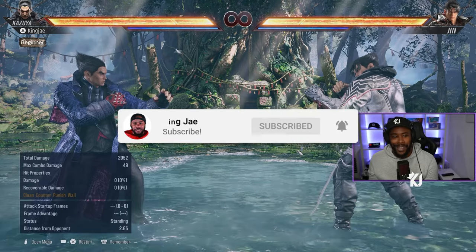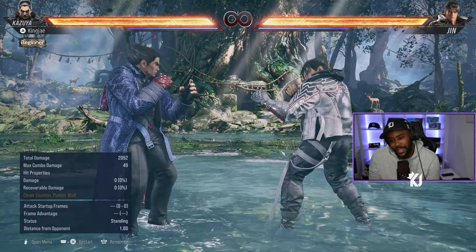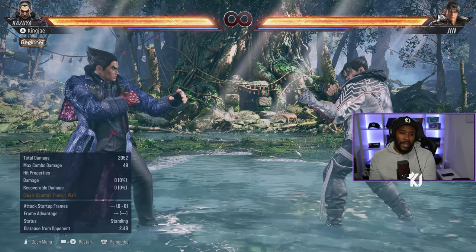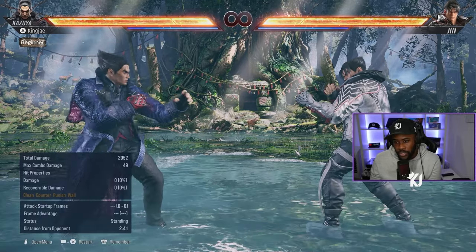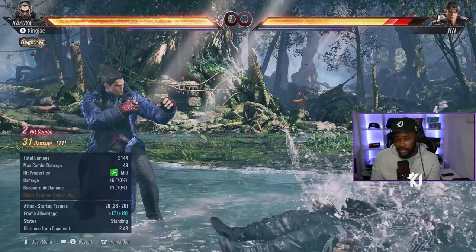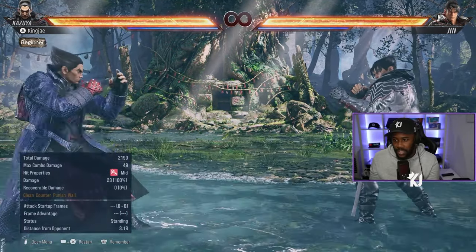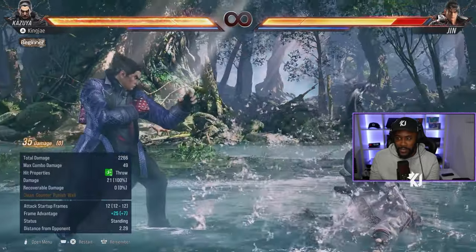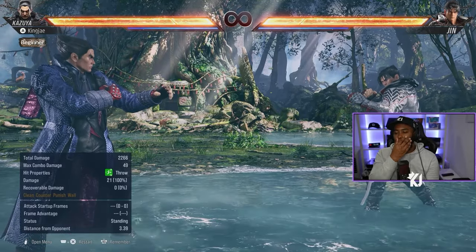Kazuya Mishima is the bad guy in this game — he uses the Mishima style. A lot of people probably know him from Smash. The Mishima style is also used by characters like Heihachi, Devil Jin, Jin back in Tekken 3, and Devil and Angel in previous games. The Mishima style usually consists of 1,1,2 / 1,2,2, a hell sweep, the godfist, a big jumping lunge fist, axe kicks (4,4,3), and the stone head.